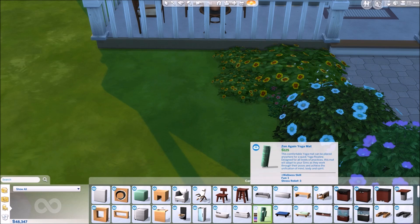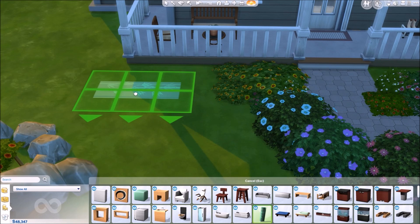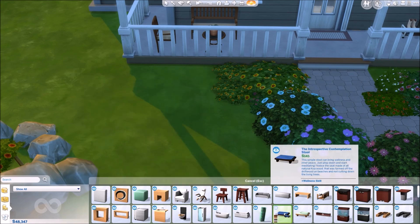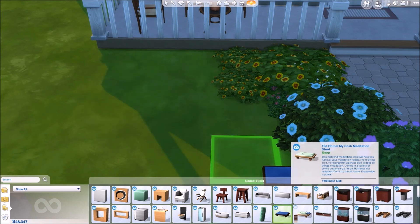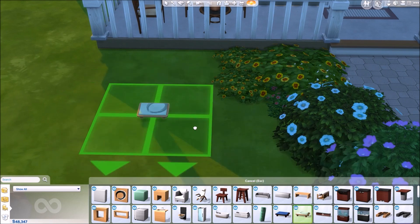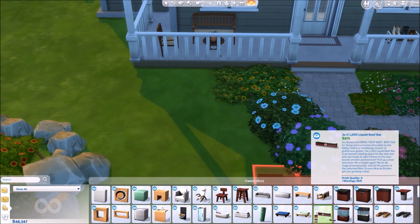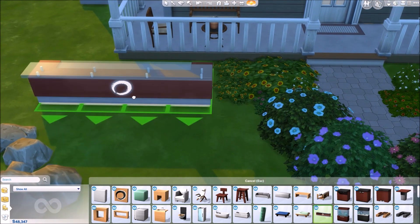Then we have the Zen Again yoga mat, and I believe these are yoga mats that you can actually do yoga on - they're not just regular carpets. And then we have the Introspective Contemplation stool, which I think you do meditation on. There's another version right here. Next is this bar, called the Juicy L200 Liquid Beef Bar, and it's very pretty.